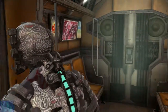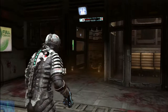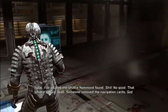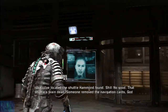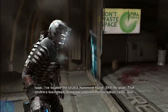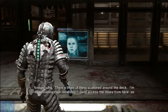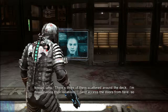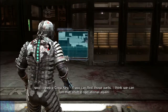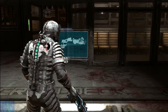I'll be rendering in 96 kilohertz to hopefully give better sound quality — used to record at 48 kilohertz, now I'll render at 96. In-game: 'I think I've located the shuttle Hammond found — no good, that shuttle's brain dead. Someone removed the navigation cards, god knows why. Maybe you did — they're scattered around the deck, I'm downloading their locations. You'll need a crew key — if you can find those parts I think we can get that shuttle operational again.'